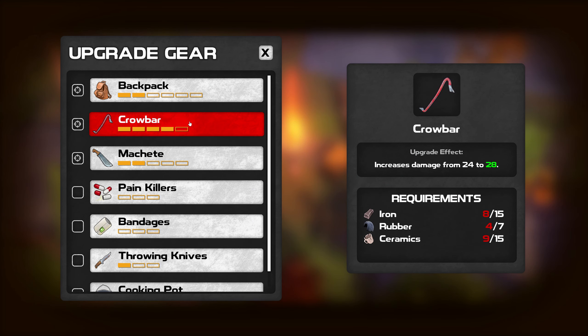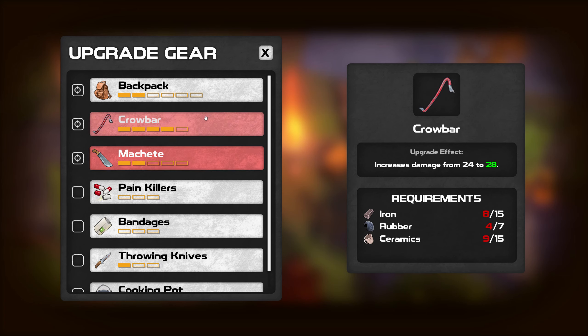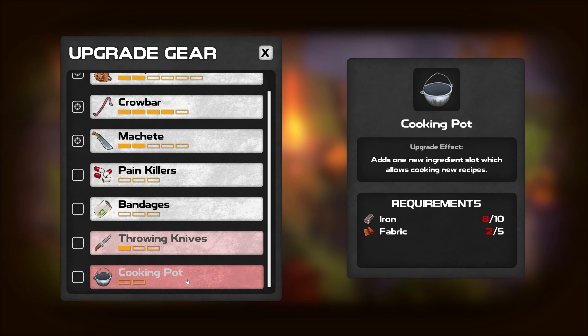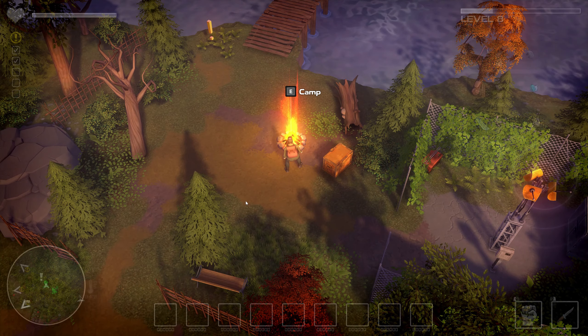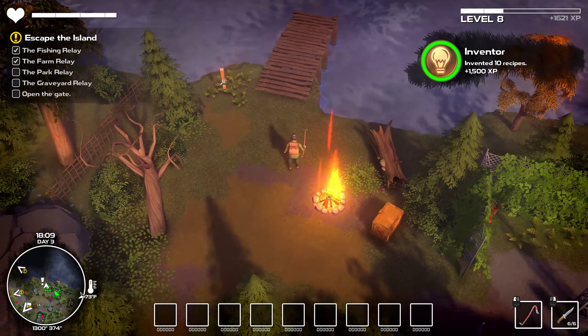Increases damage from 24 to 28. You've still gotta upgrade both because there's some things the machete can't demolish and some things the crowbar can, and vice versa. Look at all the things I got in here now - a whole bunch of stuff. Let's go ahead and leave.